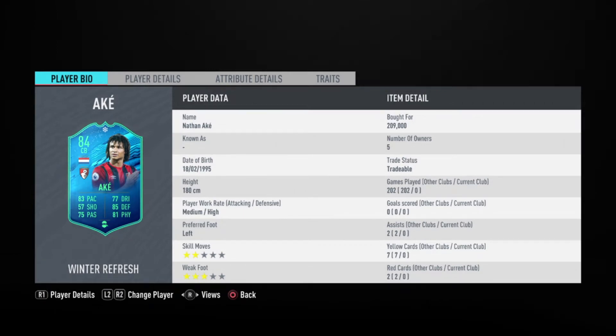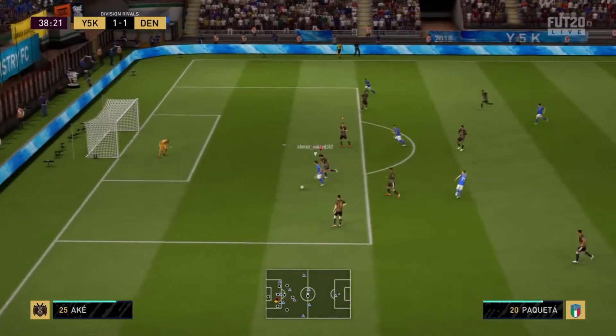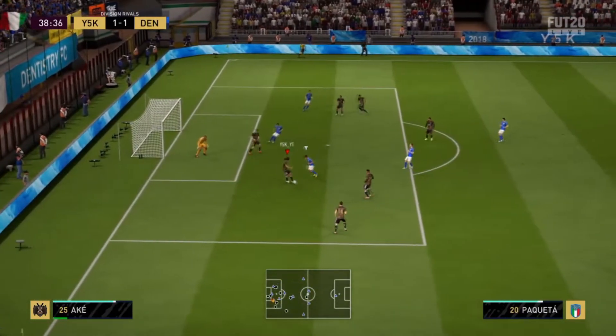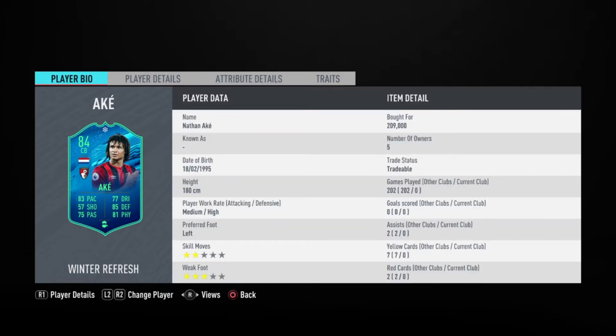Moving on to a center back from the Netherlands playing in the Premier League — no, it's not Virgil van Dijk — it's Ake, one of the best 84-rated center backs you could ever get. I really like him in game and I think he is one of the most overpowered center backs in the Premier League. With his 83 pace, 85 defending, 86 standing tackle, and 82 strength, he might be one of the most overpowered center backs you ever use on FIFA 20. His price is around 200k and I think he deserves it.